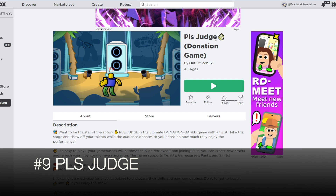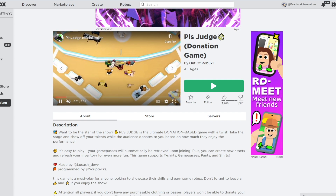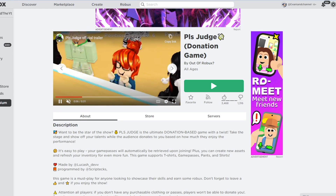Number 9 is Please Judge. This game is really fun because you can stand in front of a crowd and people will donate to you if you're good.